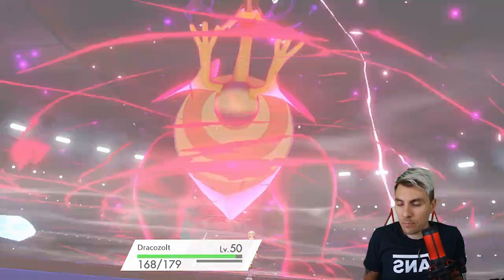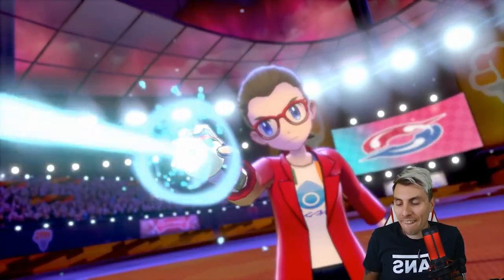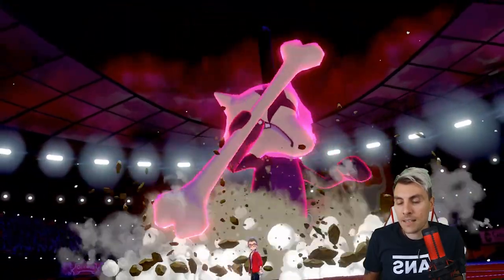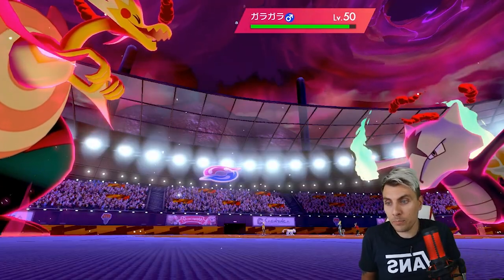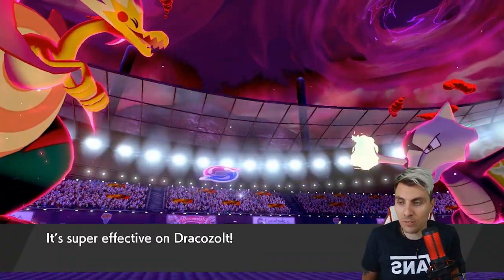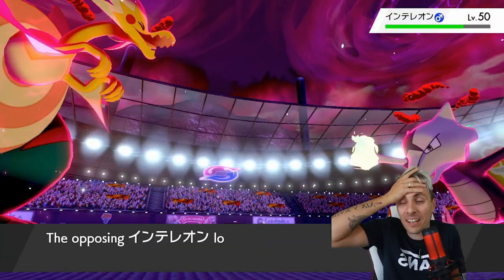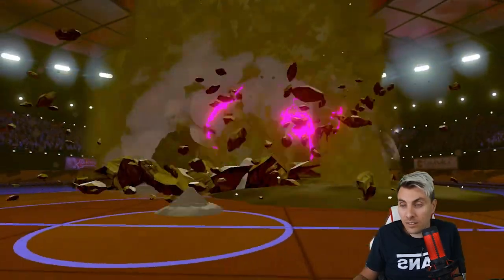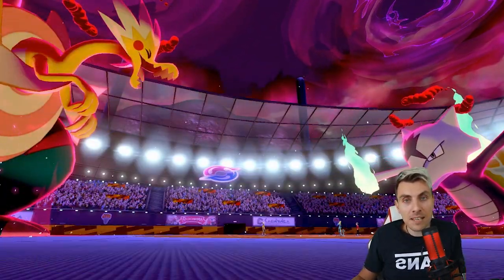We'll just have to deal with it - this is what happens sometimes, it is a mechanic of the game - couldn't have come at a worse time. We're going to see Marowak Dynamax. We take the Max Quake - that surprises me that they're Dynamaxing Marowak. We need Persian to wake up - to unfreeze - and Persian doesn't unfreeze. Double freeze - no way. That is game already. There's nothing we can do now. When the game decides it doesn't want you to win, that's exactly what happens.